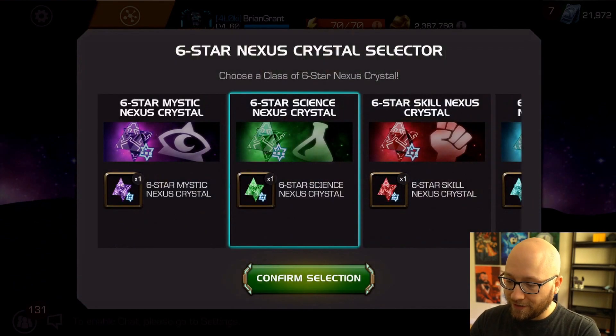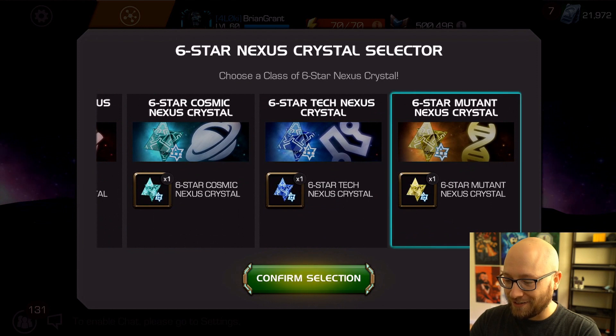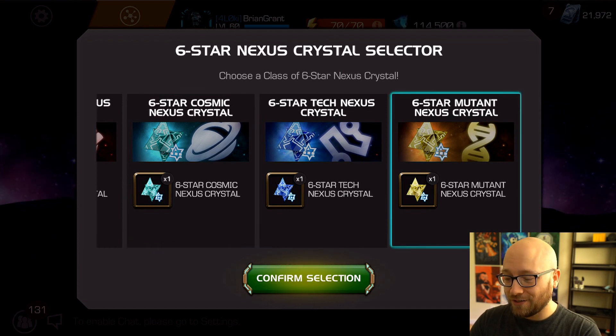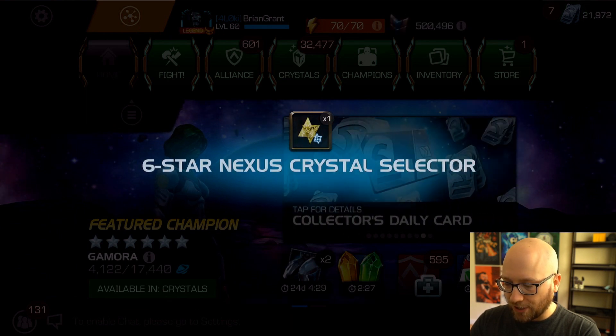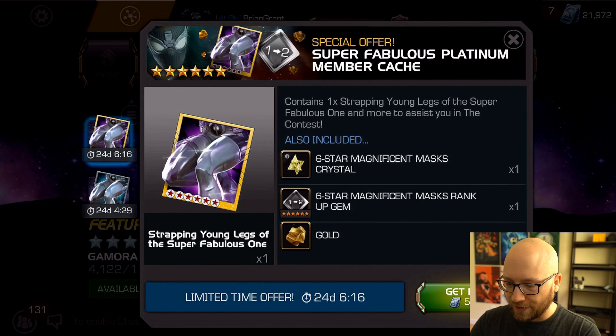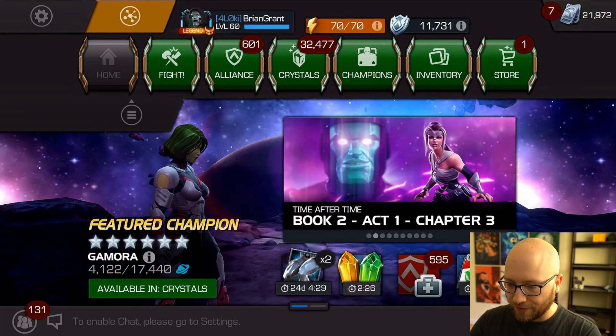I don't know exactly what class type I should be going for here - it's got to be either mutant or cosmic. I'm looking for Silver Surfer and all, but I just feel like there's more opportunities in the mutant class. I think I'm just gonna go mutant. I wish I could pop open the other nexus selector first before popping this one, but let's just go for it.